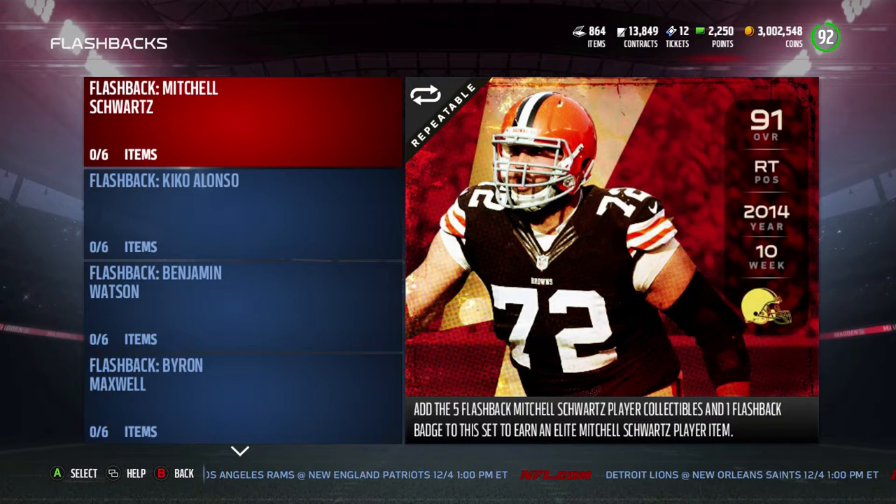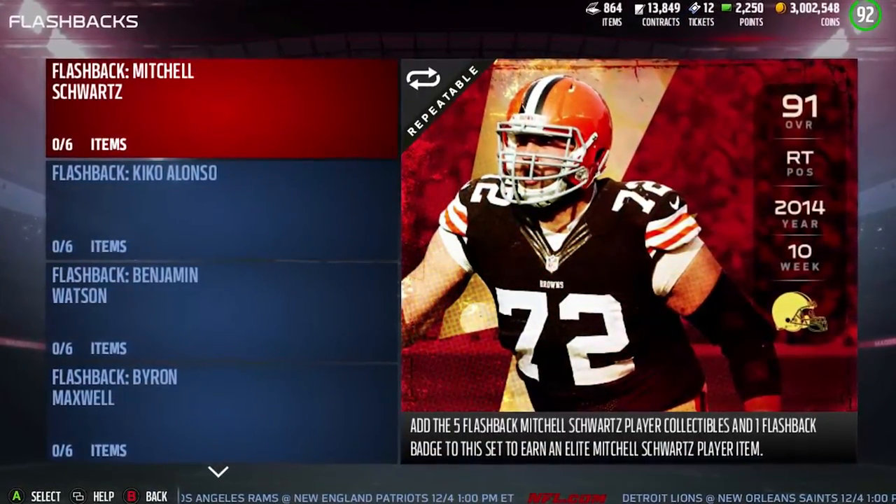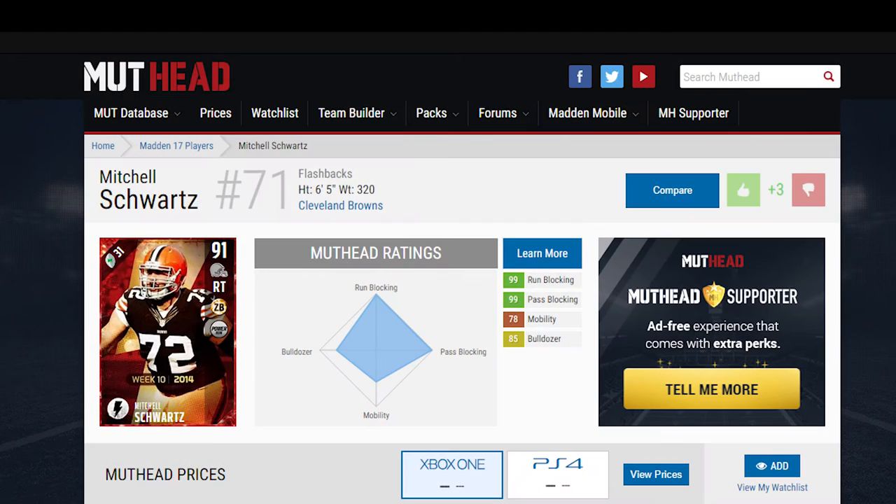Now our Flashback Set hero this week is Mitchell Schwartz. We flashback to week 10 of 2014 — he helped the Browns to 170 rushing yards and three rushing touchdowns in a 24-3 win over the division rival Cincinnati Bengals. Schwartz has that zone blocker and power run chemistries.